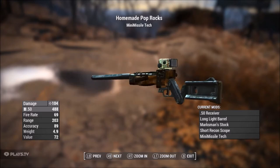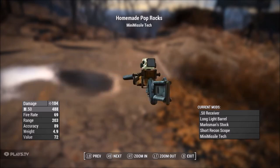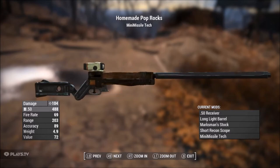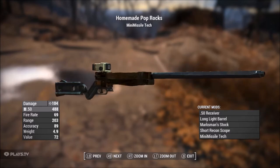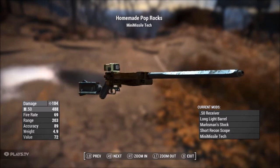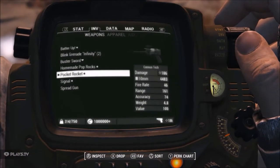You're gonna have a pipe rifle with a 50 cal receiver, long light barrel, marksman stock, short recon scope, and mini missiles on it. Damage of 104, 50 cal rounds, fire rate of 69, range of 203, accuracy of 89, weight of 4.9, value of 72.